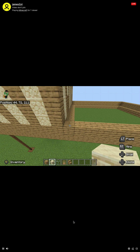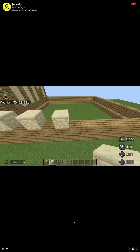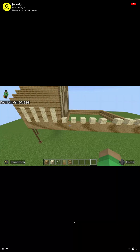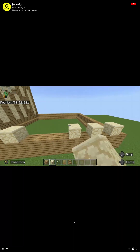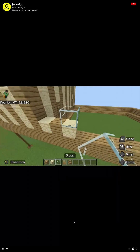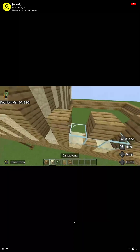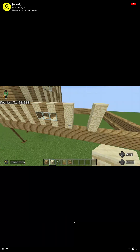If we're facing this way, we want one, two, three, four, five across — same on the other side. Wait, this is wrong: this is spruce, oak, and then the window is here. I'm going to get oak, then spruce, and then just one, two, three, four. Perfect, that's right.